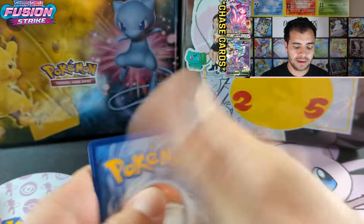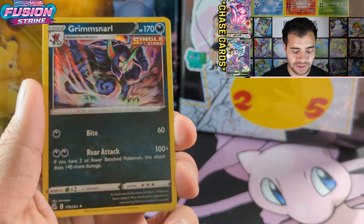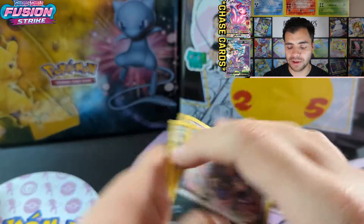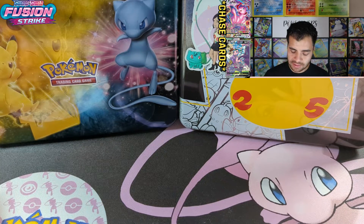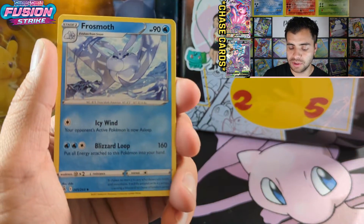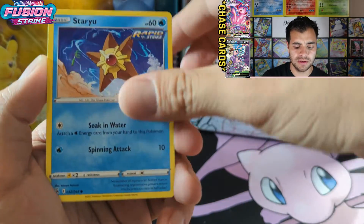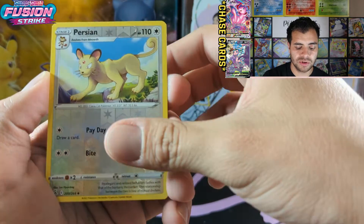To the back like always. We got a Grimmsnarl and we're starting off fresh right here. This is gonna be a little bit harder pool, not like Brilliant Stars — even Brilliant Stars is getting really nice pulls. Stay tuned for that video too because we got some booster boxes coming in and they have not arrived yet, so we just have to be patient. We got a Persian reverse.